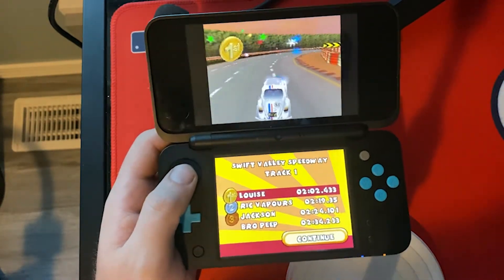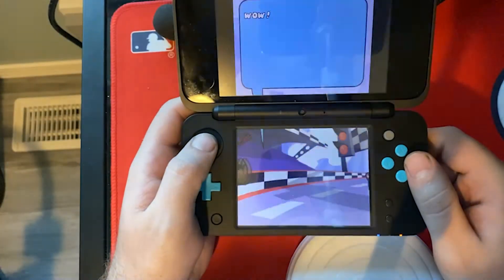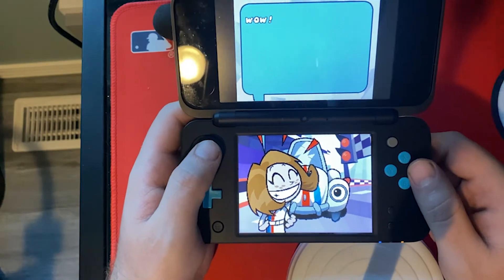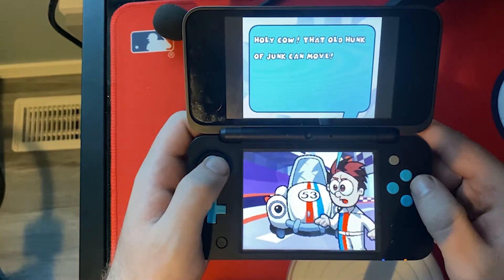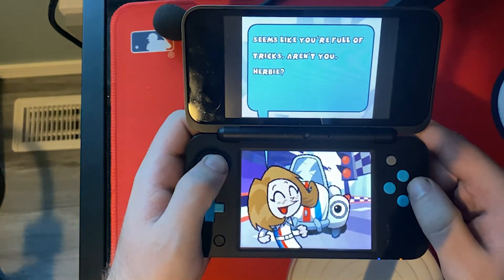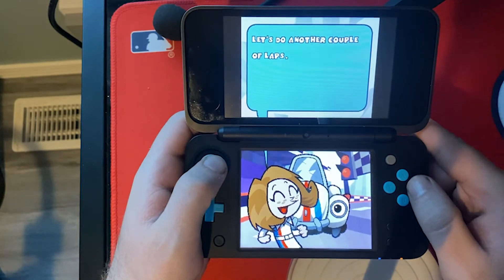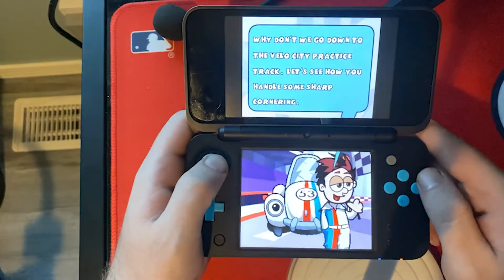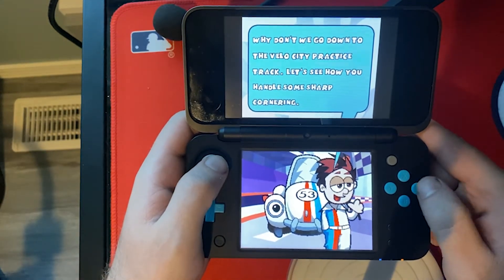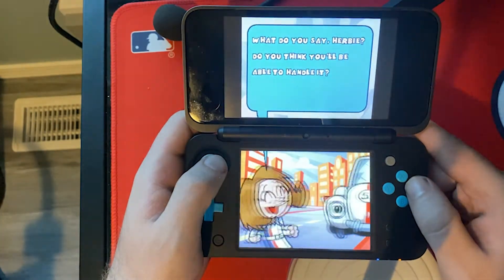We won! I like how an old hunk of junk can move. 'You already knew Herbie was— okay. Seems like you're full of tricks, aren't you, Herbie? Let's do another couple of laps.' 'I've got a better idea — why don't we go down to the Velo City practice track? Let's see how you can handle some sharp cornering.' Touch the flowers quickly to build extra boosts.